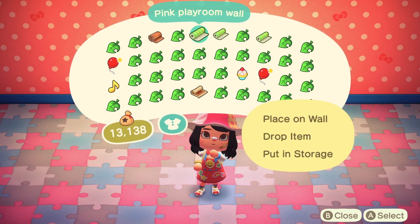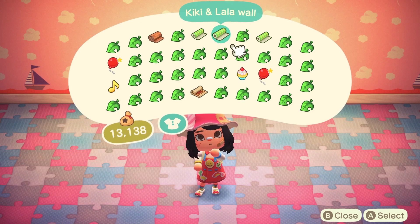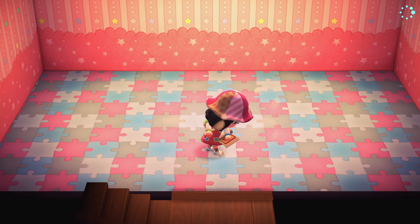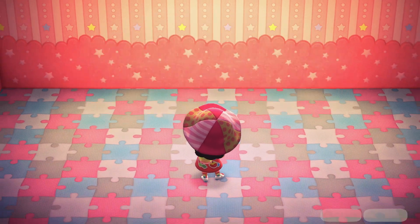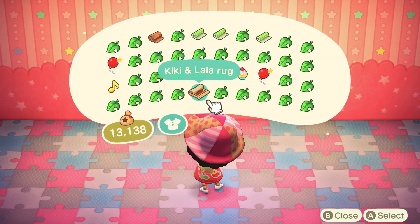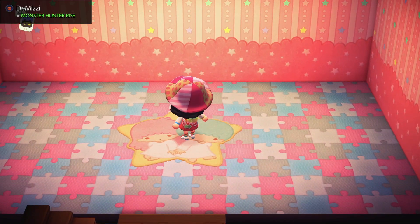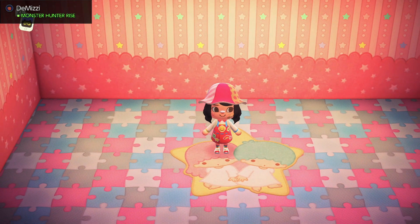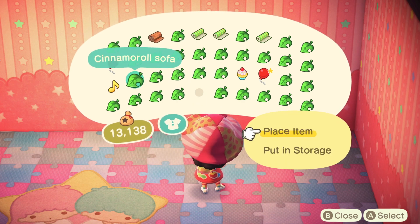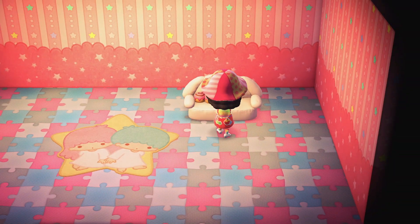Good choices. I really like the Kiki and Lala wall — we're going with that one. So we're gonna put this rug in the middle. We have the Kiki and Lala rug in the middle, it's super cute. And then we have a sofa, so we're gonna put that over here. So cute, guys — I love all of these items.